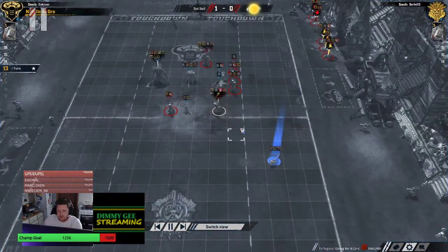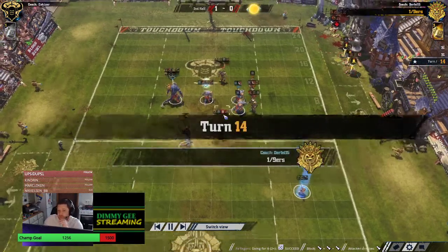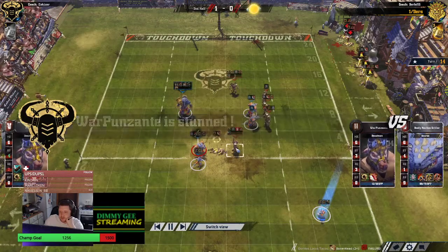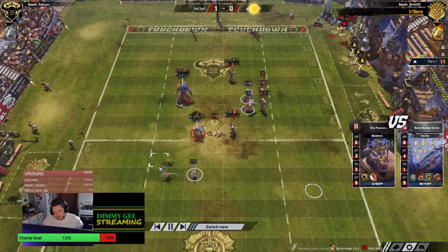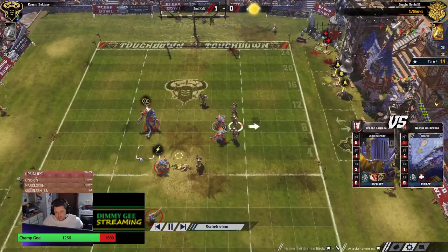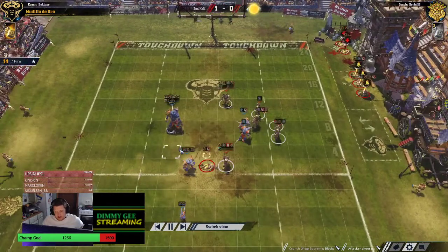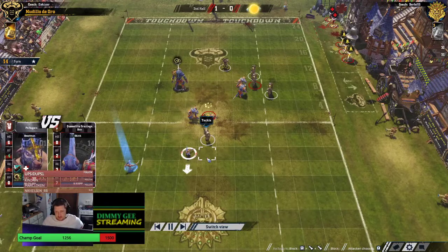Here we go, a bit of pressure now. Uses the reroll — down to one reroll. Finally a bit of pressure. He puts the Kroxagor on him. There's another Bonehead — first time we've seen some pressure and it's just screening off. I count one, two, three, four, five, six, seven, eight — there is a hit on the ball — a 3+, 2+, 2+ — and he's not hitting the ball. That was weird.